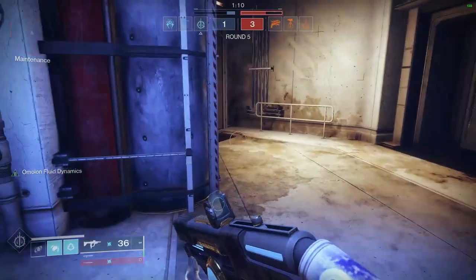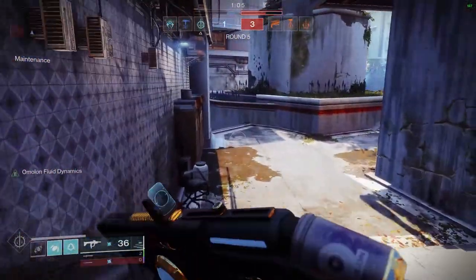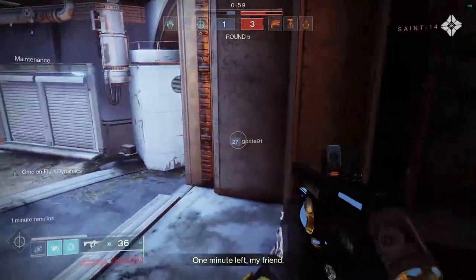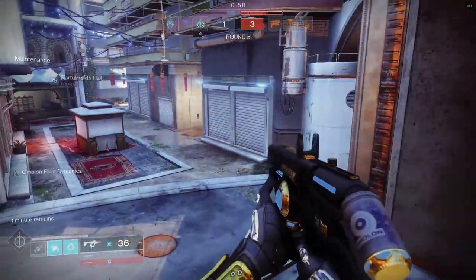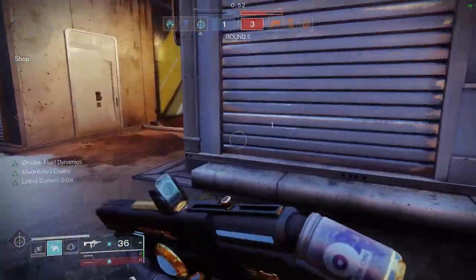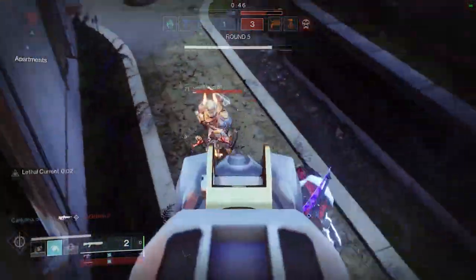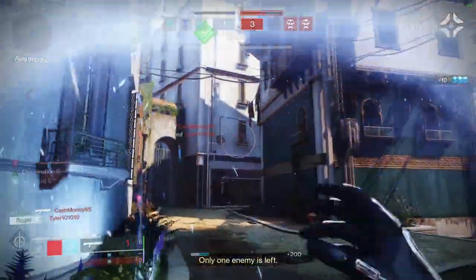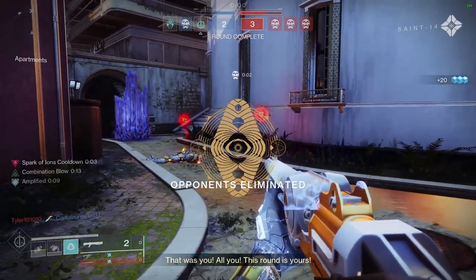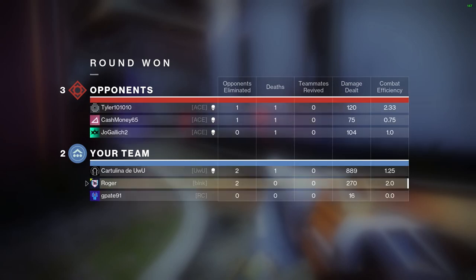Probably go back to the same spot that made this work the first time. Probably chuck the nade in there — wow, that goes much further than I thought it would. I'll see if I can bait these guys. It looks like they don't really want to push, which is smart — they probably looked at my build by now. I'm going to blink and dodge here. That's going to take both their radars away. So now we can blink forward while they're distracted and take these guys out.